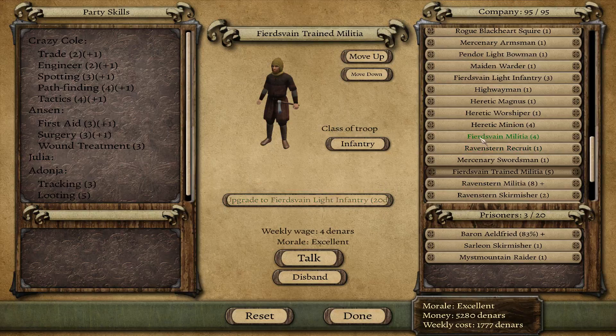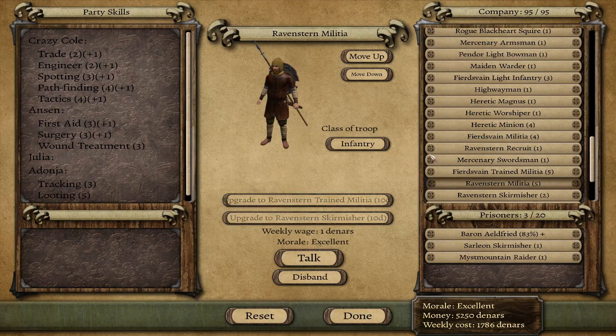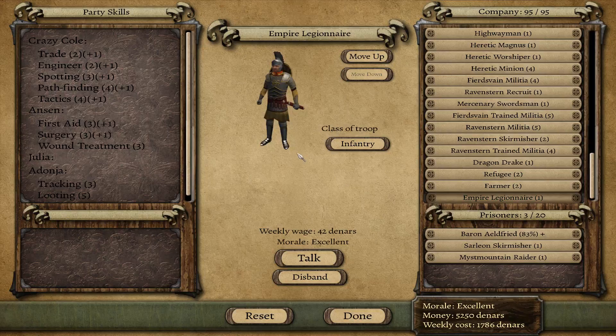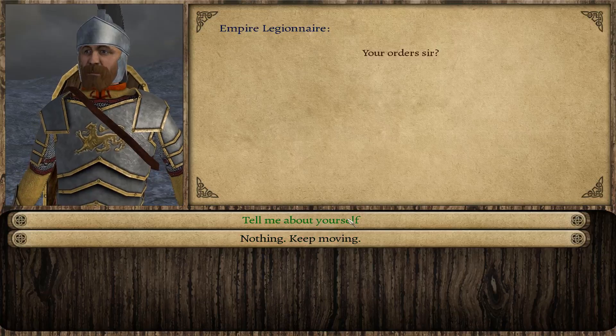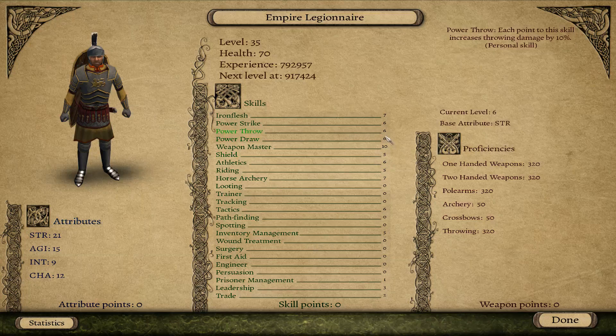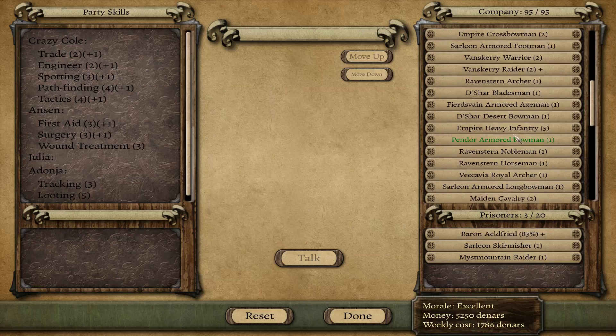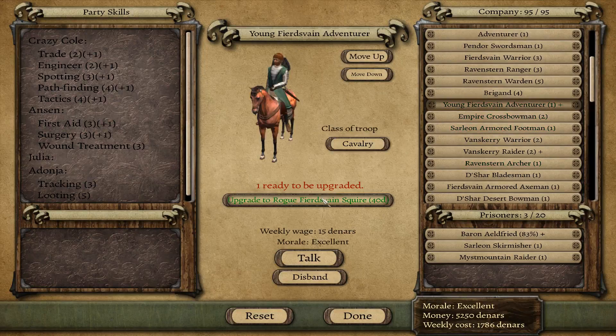Firdsvayne light infantry - we'll go with infantry. The legionnaire looks pretty good though he doesn't have a horse, which is kind of weird. Empire legion - oh yes, that looks sweet! Imagine having a whole buttload of these. Let's check his skills: 21 strength, 7, 6, 10 weapon master again - 320 points! He's got power throw, power draw, athletics is six - not bad. I don't know why he has horse archery too, you don't even have a horse, dude.